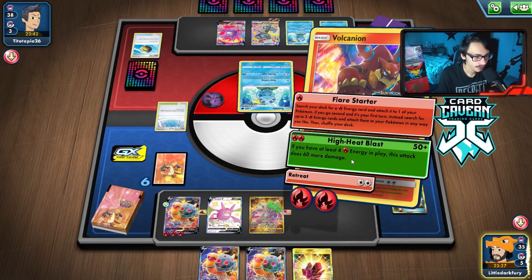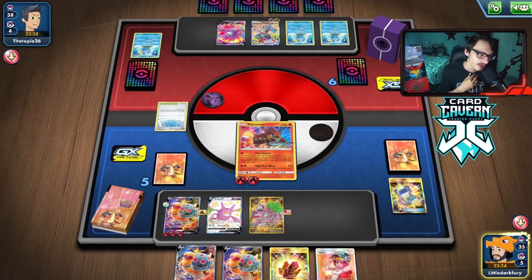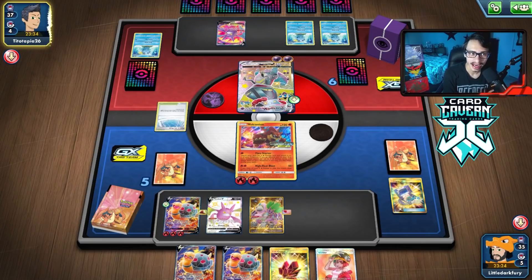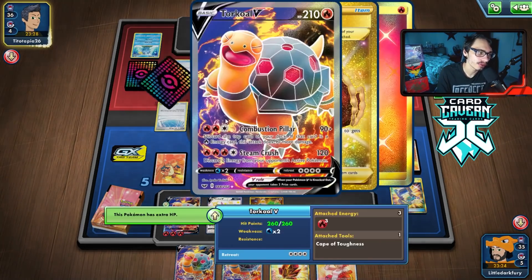We knock out the Sobble with Volcanion — that's fine. Now we can just focus on knocking out Dragapult and Crobat to win. They Marnie us but we're still drawing Welder next turn. We have four Giant Hearths in the deck. They're probably going to Boss my Torkoal this turn, but as long as they don't we'll be fine.